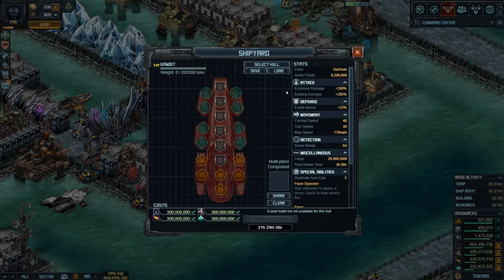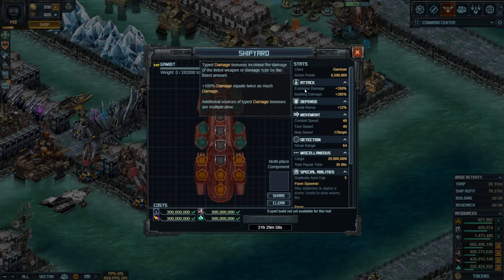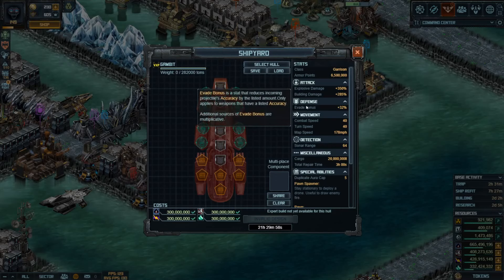It's interesting to note that this ship already has a massive amount of built-in explosion damage and a massive amount of built-in building damage as well. It also has quite a lot of evade. Combat speed and turn speed is reasonable for a flat build. I like the build time — it's really, really good. Obviously I've got my buildings upgraded, but 21 and a half hours is certainly pretty decent. I have got some ideas for builds, so we'll go through those.